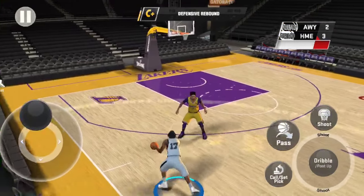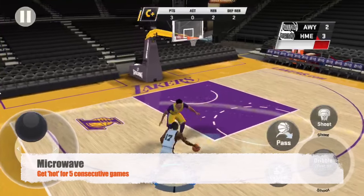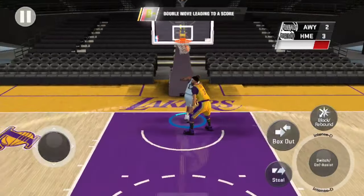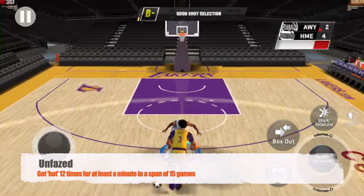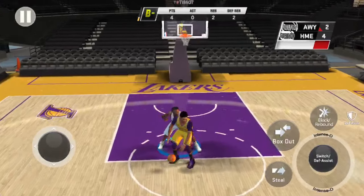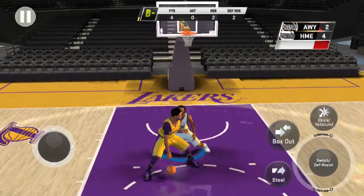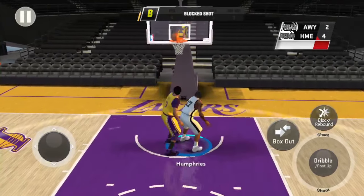Next is Microwave — you have to get hot for five consecutive games. Next is Unfazed, which is similar to Microwave, but for this one you have to get hot 12 times for at least a minute in a span of 15 games. To keep the streak going you would have to continue to make baskets.